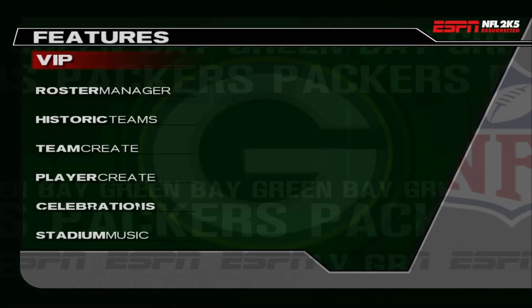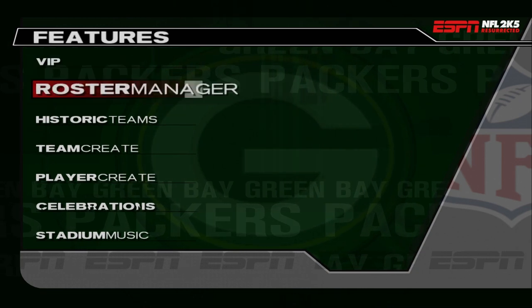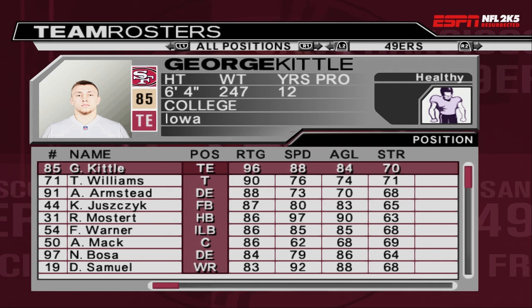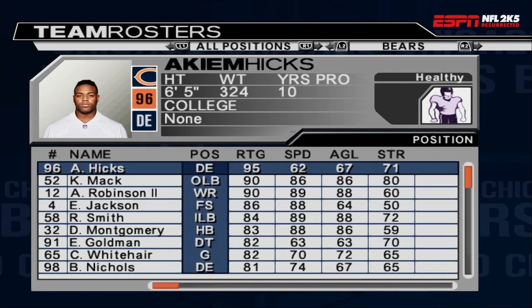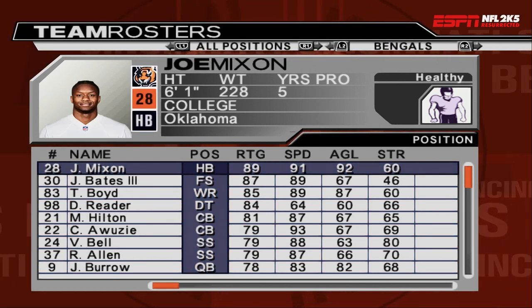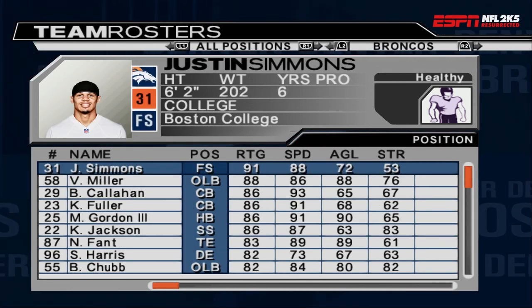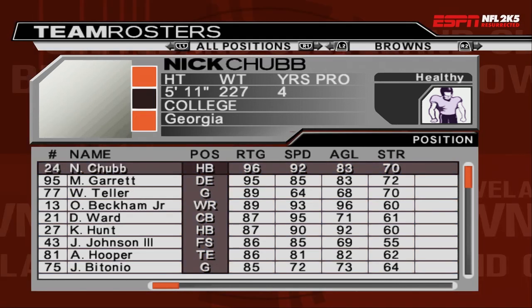We're going to go to the roster section, and there you will see how the player portraits have been implemented. There goes George Kittle of the San Francisco 49ers, and you can see the ratings on the players are also a lot more realistic. Joe Mixon on the Bengals, Stefon Diggs on the Buffalo Bills — the pictures look really good, really clean, really slick.